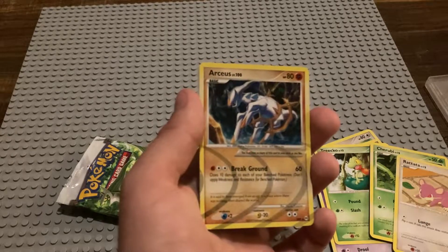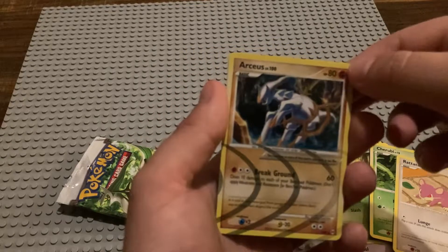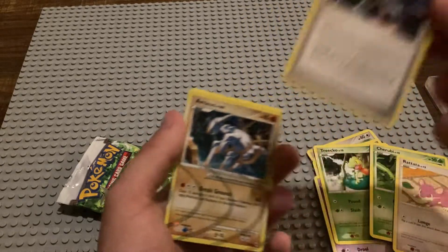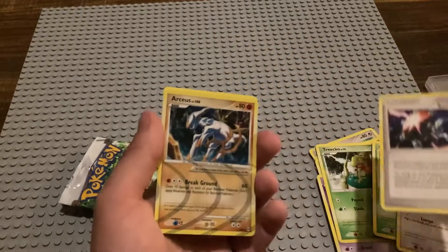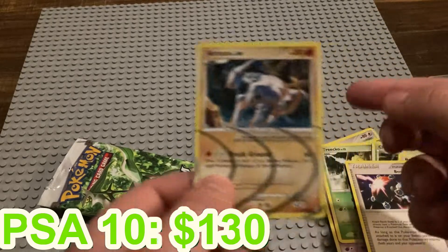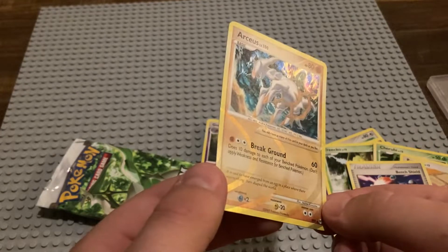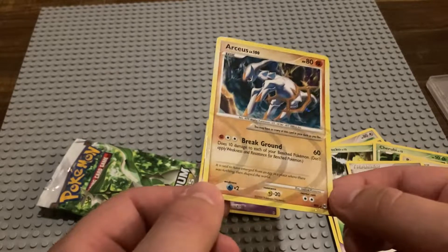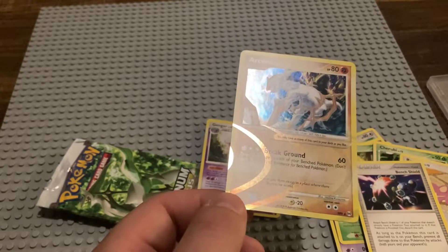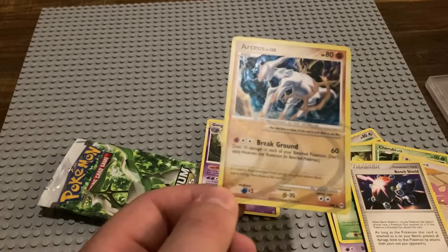There are still two more cards, so I was wrong — the pack trick is three. One from the back, and that is going to be a Bench Shield. And then — oh! A Gengar! That's just a regular rare Gengar, but that's not bad. The Arceus is definitely the best hit we got. Weirdly enough, reverse holos in this set have better potential than most of the holo hits you can get — there are all the shinies as well as the Arceus cards.